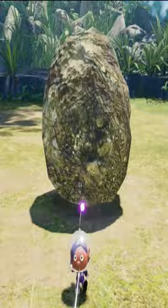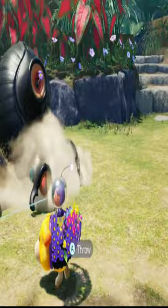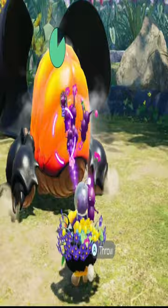The main mechanic: when the Horned Cannon Beetle is prepping an attack, throw one of your Pikmin into the hole and it will leave it stunned, opening up the back to allow you to do some damage.